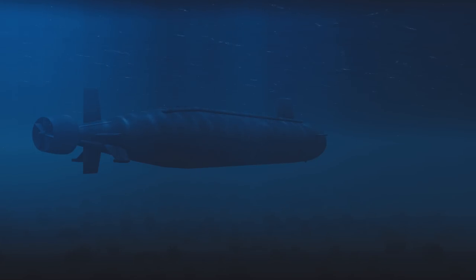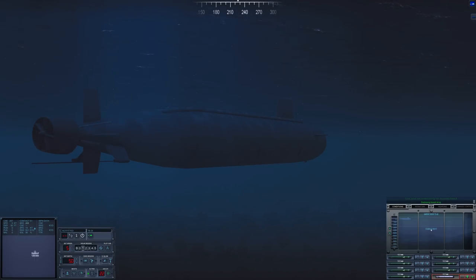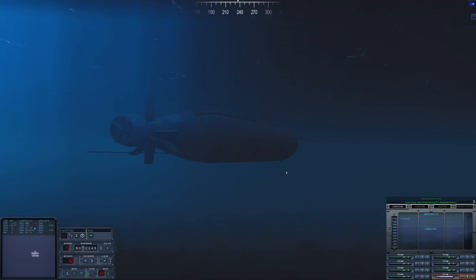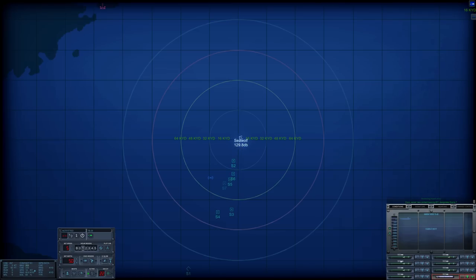Hello everybody, Wolfpack here, and welcome back aboard USS Seawolf as we commence possibly one of our most dangerous missions yet. We are operating in the Yellow Sea and have intercepted a Russian task force that is attempting to assist the PRC. We are here to ensure they don't get the chance to do that. We are going to deploy the Totoray — weather conditions are kind of choppy here, and the floor is only at 323 feet, so very, very shallow. This is going to be interesting. Let's deploy that Totoray.